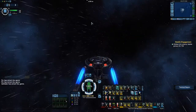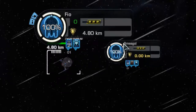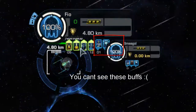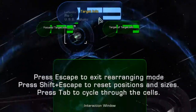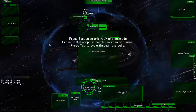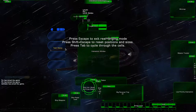If you select a teammate, you'll see the target indicator and the target-of-target indicator — they can be very close together. If your teammate has a lot of buffs, there'll be some overlap and you won't be able to see everything. Move these down to around the center of the screen. Similarly, your team status window should be moved toward the center so you can get your mouse to it more easily.